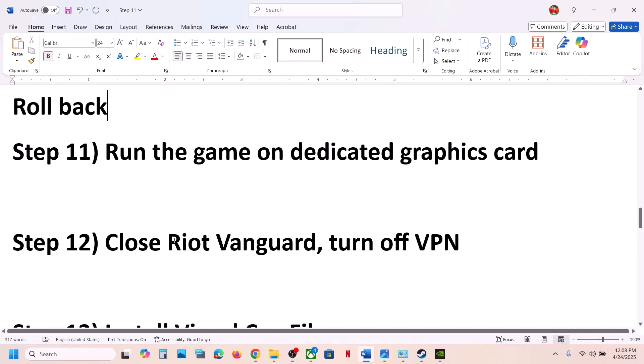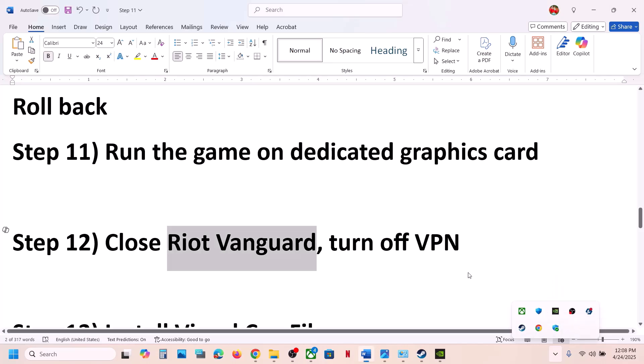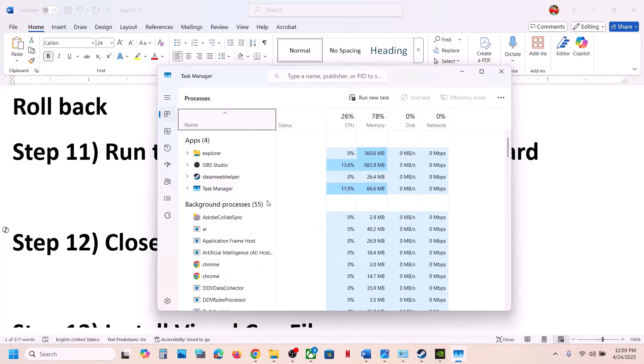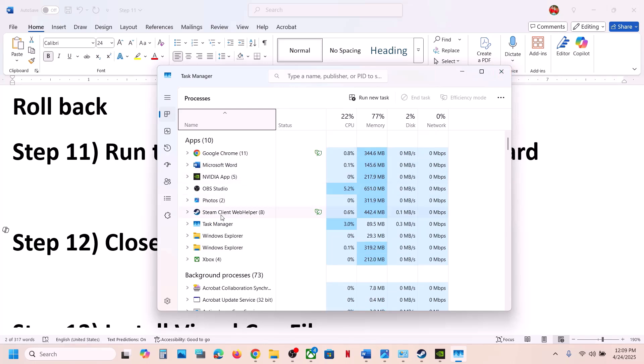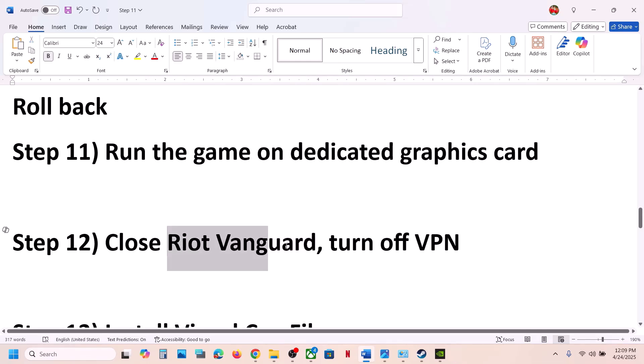The next step is to close Riot Vanguard. If you play Valorant, it may be running in the background. Click the system tray arrow and if you see Riot Vanguard or Riot Client running, right-click and exit it. Also check Task Manager and end any Riot Vanguard service processes. If you are using a VPN, turn it off and then launch the game.